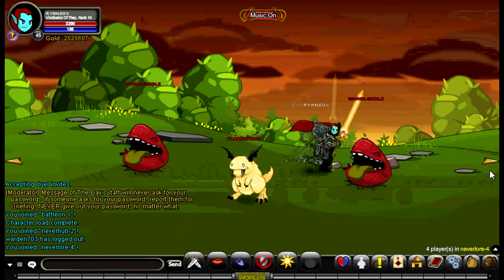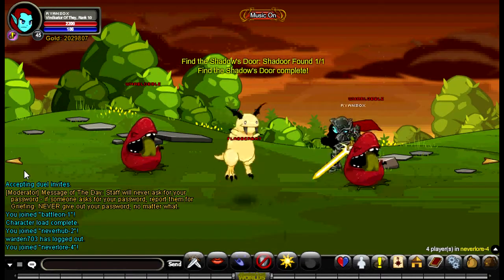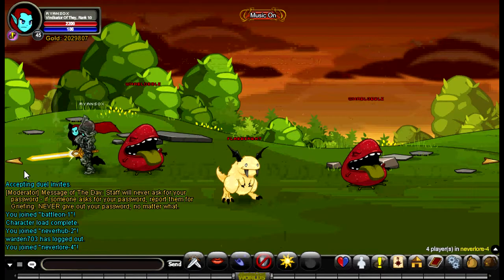Here, you're going to accept Volitaro's first quest. You're going to head to the Shady Door — that's 3 right — and then head back to turn in the quest.